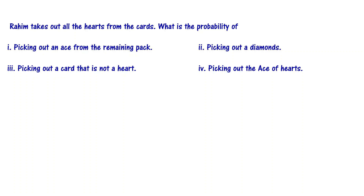Rahim takes out all the hearts from the cards. What is the probability of picking out an ace from the remaining pack? Picking out a diamond, picking out a card that is not a heart, and picking out the ace of hearts?